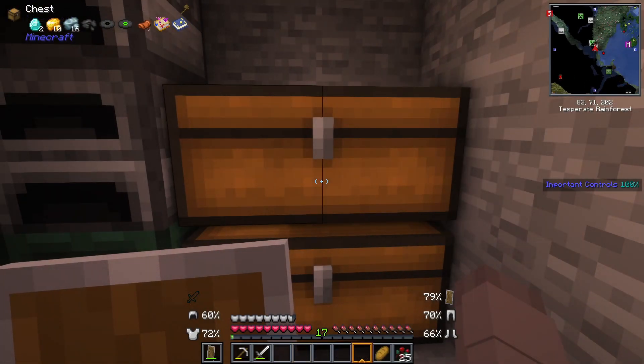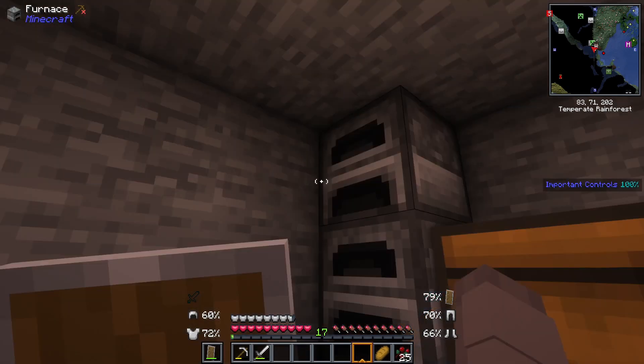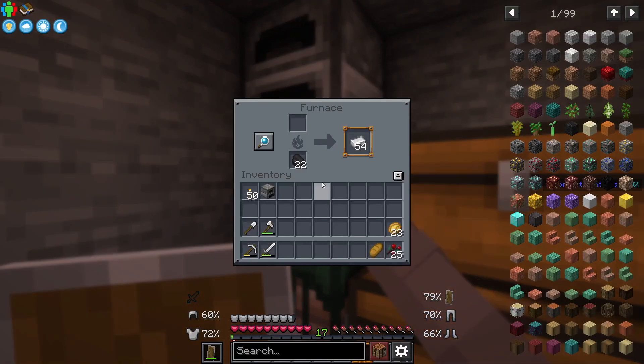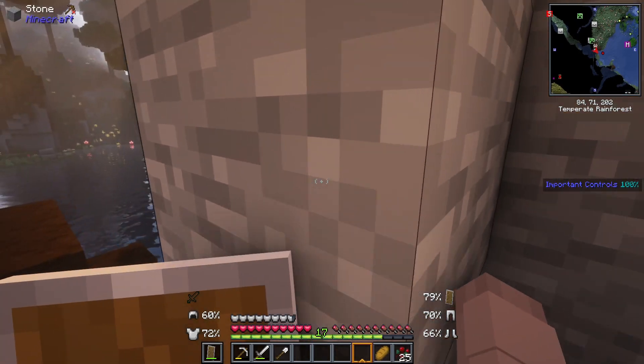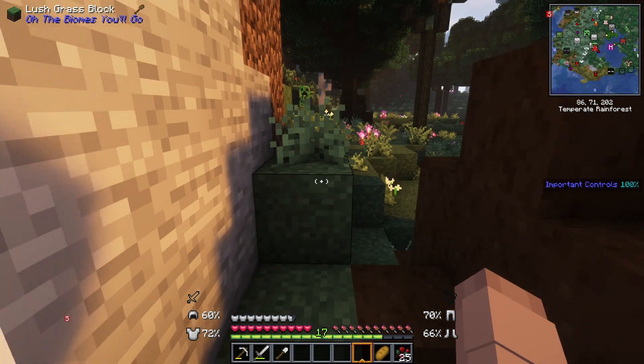I've returned from the mining trip - it was a lot, guys. Let me show you the important stuff: we got our first diamonds, some gold, some silver ore (not sure what we'll do with that), our axolotl, some name tags, this Encyclopedia of Eden which we need to figure out, and a ton of iron. We're probably set for a bit. Now I'd like to actually start on our little home.